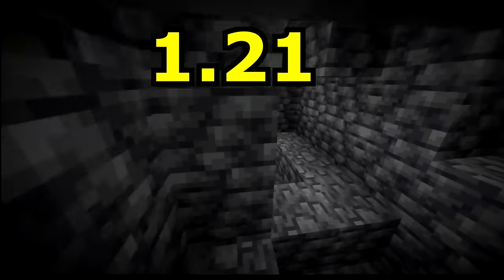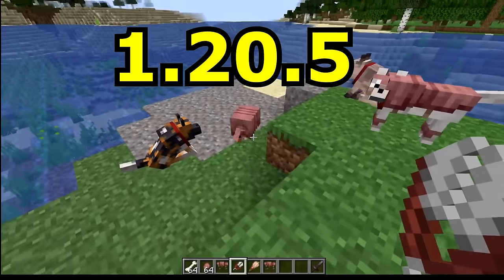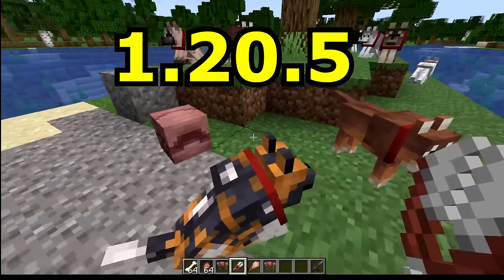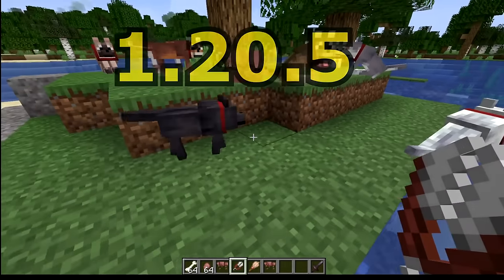Just as a reminder, 1.21 will contain the crafter and everything related to the trial chambers, where 1.20.5 and the equivalent Bedrock Edition will contain the new dogs, dog armor, armadillos, and all these different technical changes we've been seeing.